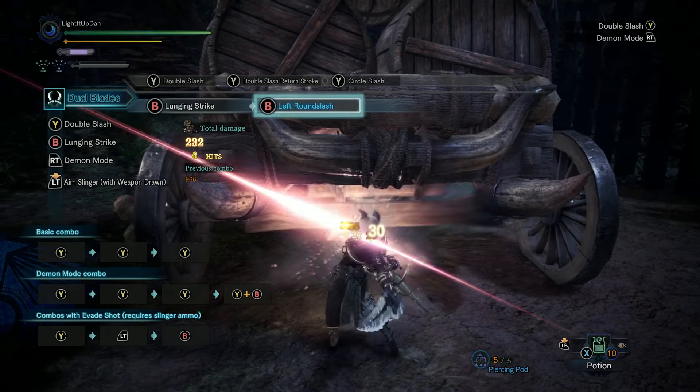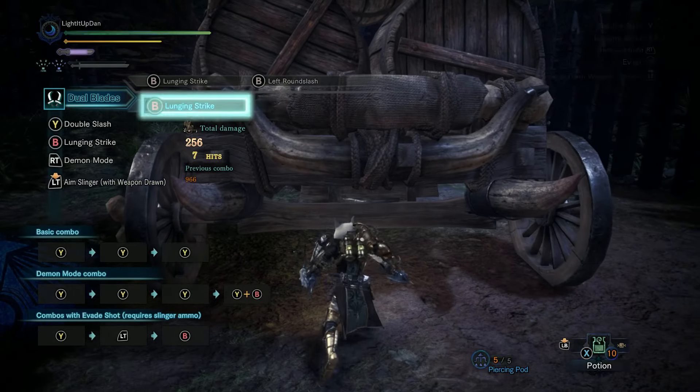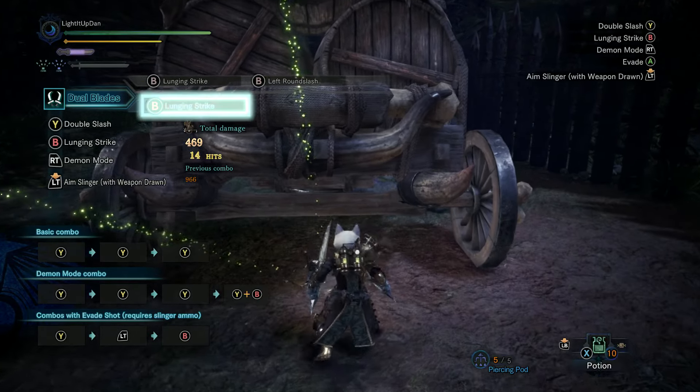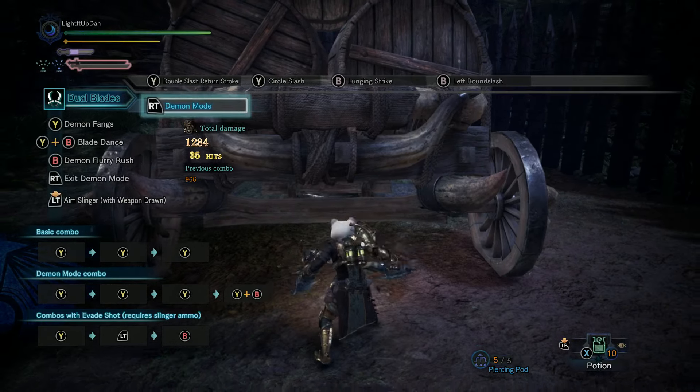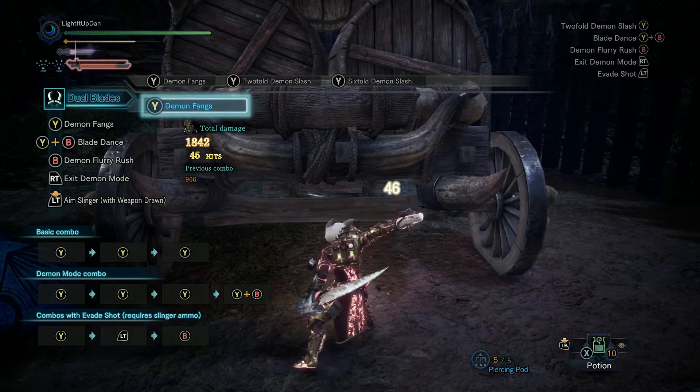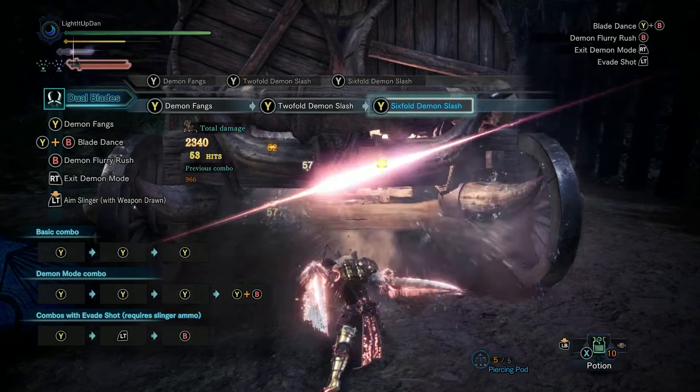The other combo string with the B attacks tends to focus more on a bit of mobility and getting you to a different position — similarly fast-hitting, high burst damage, a great option. If you hit right trigger, you'll enter Demon Mode, which is essentially the true form of Dual Blades. You're going to find that you're in this mode a lot.